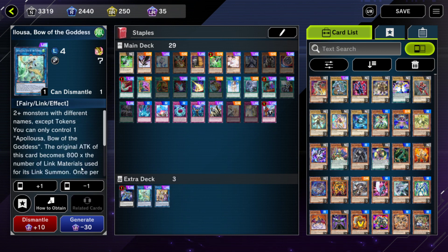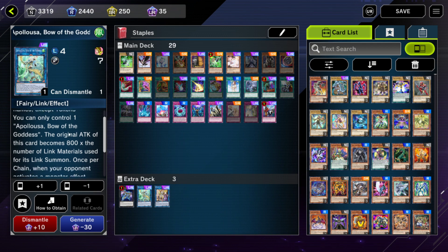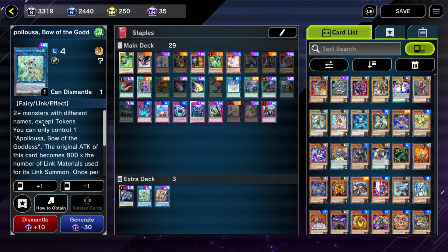Another card that's really good in general is Apollousa, Bow of the Goddess. You want to play this in pretty much any Link deck, and honestly you could make an argument for playing it even in non-Link decks as your only non-Link monster. Apollousa is really good when you're going first — it just needs monsters with different names, at least two of them, and its attack becomes 800 for every material used. I would probably only use Apollousa if you can get her to three or four materials — 2400 or 3200 attack points. A two-material Apollousa only has 1600 attack, making her relatively easy to deal with. So as a general rule of thumb, you should only make Apollousa if you can get her with at least three materials.